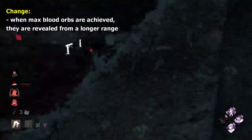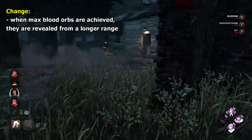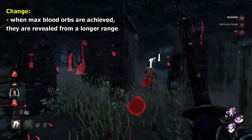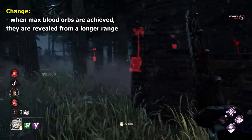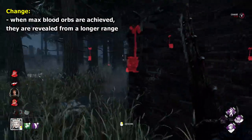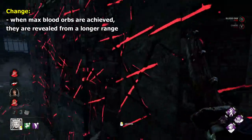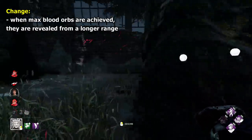I wouldn't change much about Oni. One thing I would like though is when you reach the maximum number of blood orbs on the ground, for them to be highlighted to you with an aura, allowing you to clear them out of areas in which you don't really need them and therefore allow more to spawn. Maybe there could be a range of 32 metres or something to reveal the orbs once you hit the max amount — a significant bump from the base 8 metres that you always have.